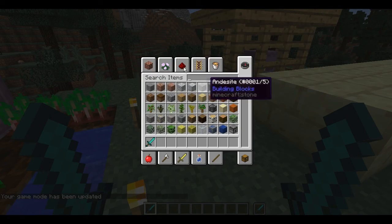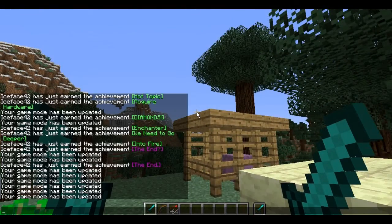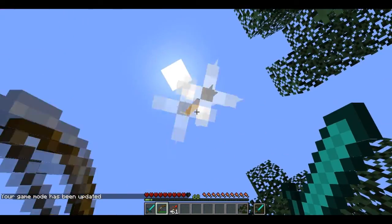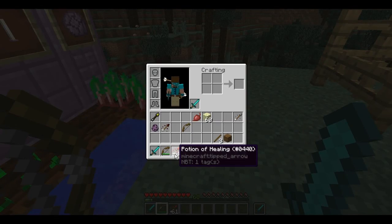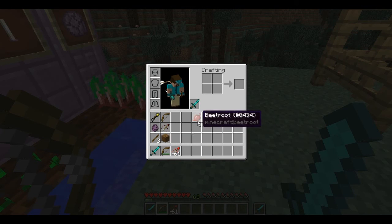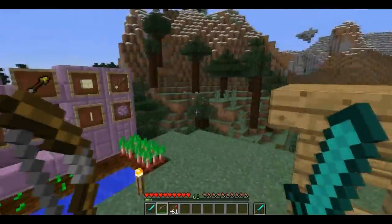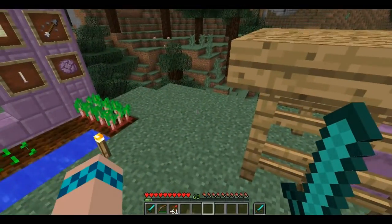Let's go to creative mode and get some healing arrows so we can showcase those. Usually it's not good to shoot arrows into the sky, but in this case it is, because these are like splash potions you can throw on yourself. It looks like they only do one heart of healing, but that's pretty cool considering you have a stackable potion — you can have multiple of these instead of regular 1.8 potions where you can only have one per slot.